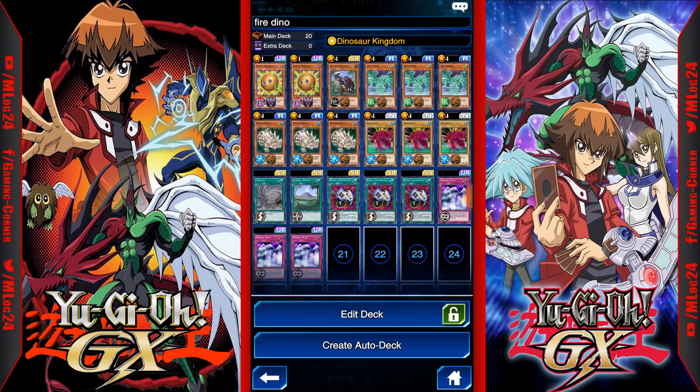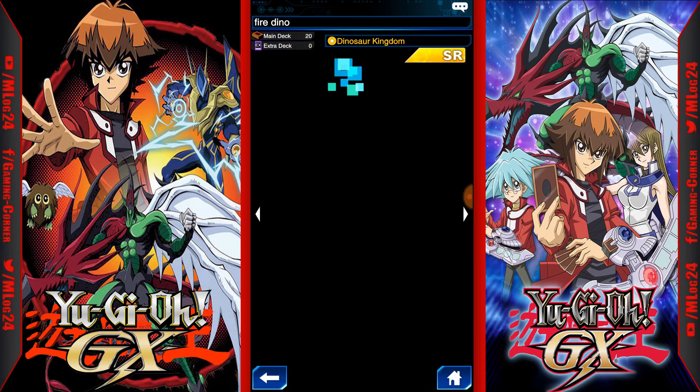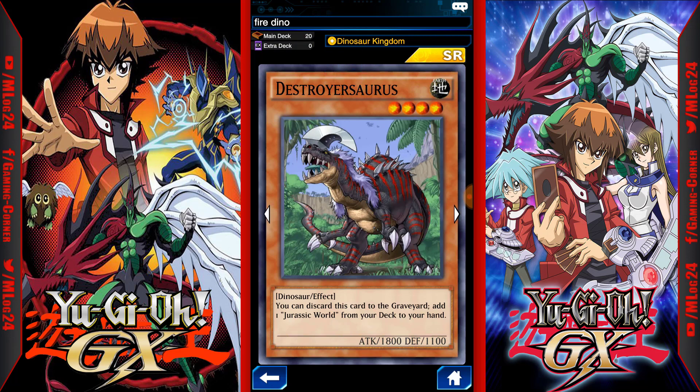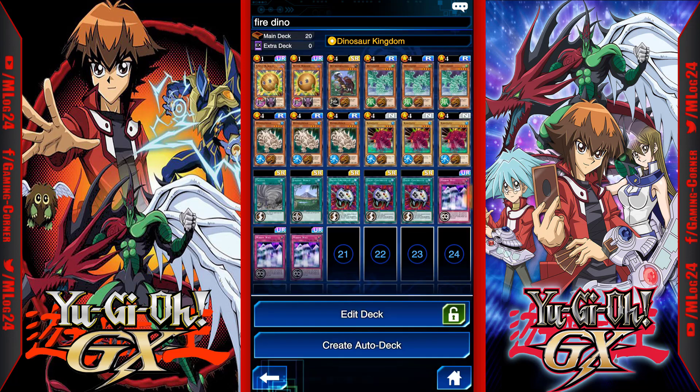For this particular deck I'm running two Sphere Caribou, one Destroyosaurus — if you have more than one go ahead and add it, I would play three if I had them but I only have one. I'm also running three Oxyggeddon, three Hydrogeton, three Kabazool, one Twister, one Jurassic World, three Enemy Controllers, and three Mirror Wall.